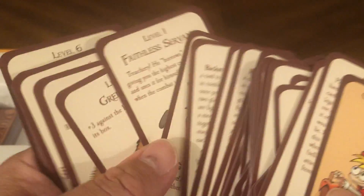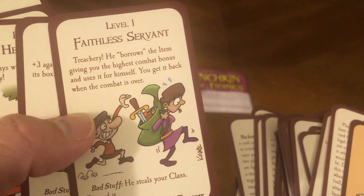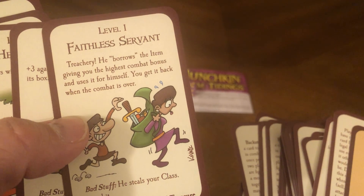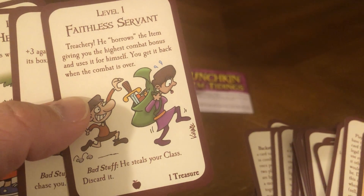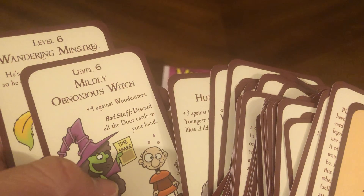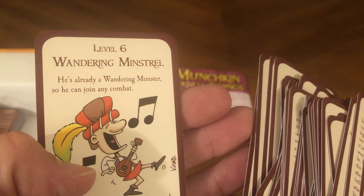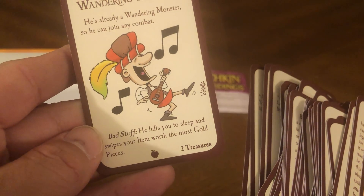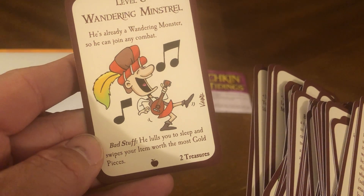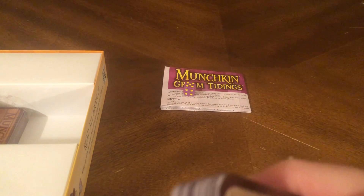All kinds of things happen when you kick in the door. Here we go — Faithless Servant: treachery, he borrows the item giving you the highest combat bonus and uses it for himself; you get it back when the combat is over. Bad stuff: he steals your class, discard it. One treasure. Robbers, ruffians, hungry wolf, mildly obnoxious witch. And a wandering minstrel — he's a wandering monster, so he can join any combat. Bad stuff: he lulls you to sleep and swipes your item worth the most gold pieces. Two treasures.